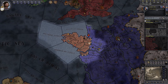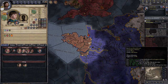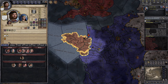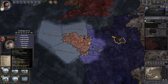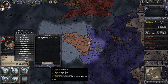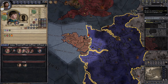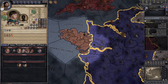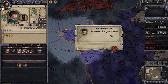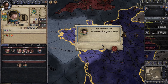Now, since we're the neighbor of France, as I was saying, they might declare war on us, which is not a good idea — because they have 8,000 troops and I have 1,038. So one good thing to do is swear fealty and start disassembling France from the inside and slowly take over. I'm gonna swear fealty, so we will become part of France soon.